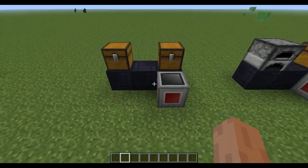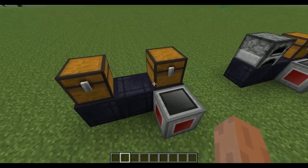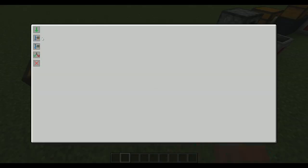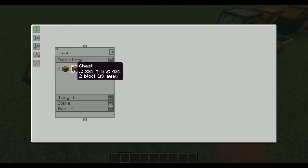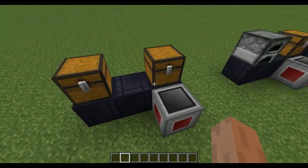Here we have the same thing but with cables. If you connect cables like this, all the inventories adjacent to cables connected to the block itself will also be available. So if I create an input here and go to inventories, I can see one chest two blocks away and another one block away. We can use cables to connect more things.